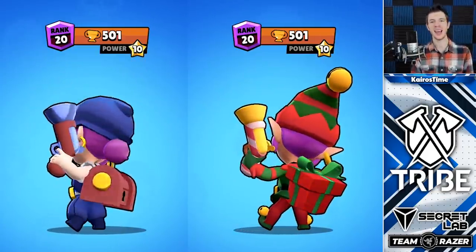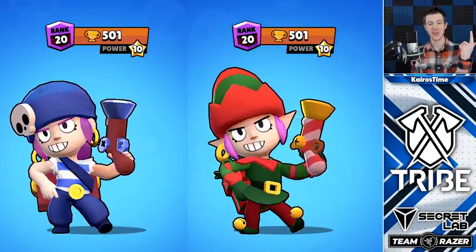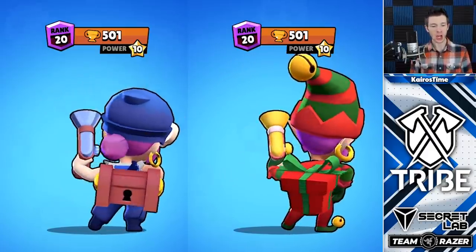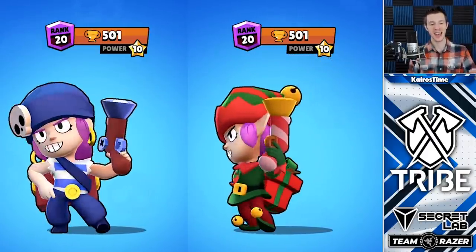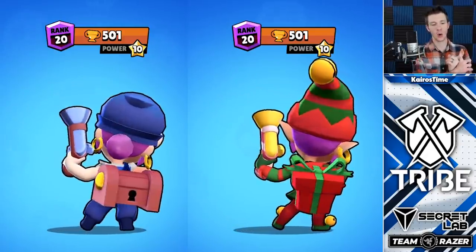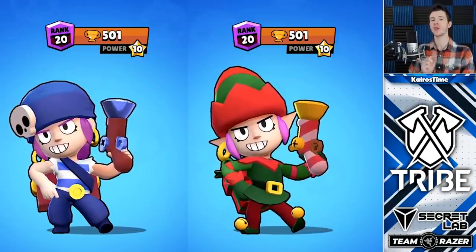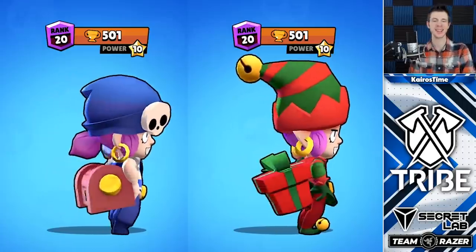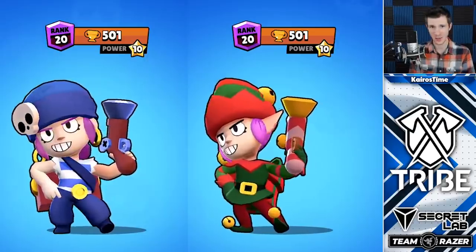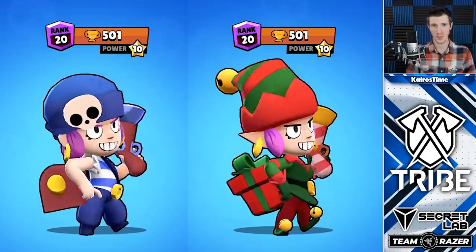Coming in eighth place, we have Little Helper Penny. She gets 20 points for her hat, five for her pointy ears, five for her elf dress, five for the box on her back, five for the Christmas arms, five for her belt, five for her tights and shoes. She doesn't get any additional points for attack or super changes, bringing her cost to 65 points — except she was a Brawl of Days exclusive skin, which adds an additional 50%, bringing her total to 97.5 gems. She costs 80 to buy, which is a positive 17.5 gem value.